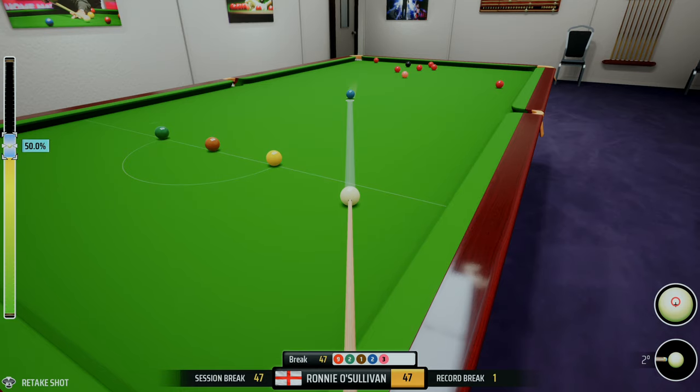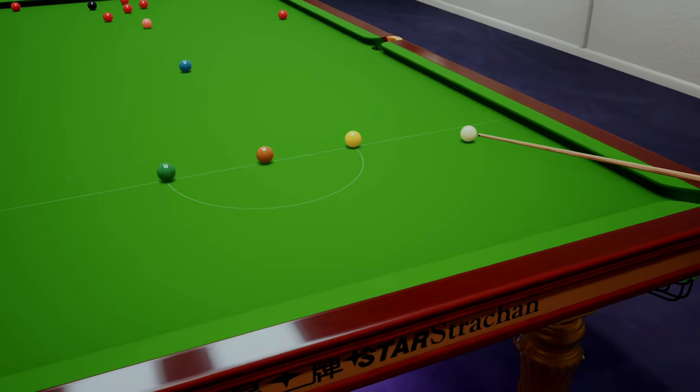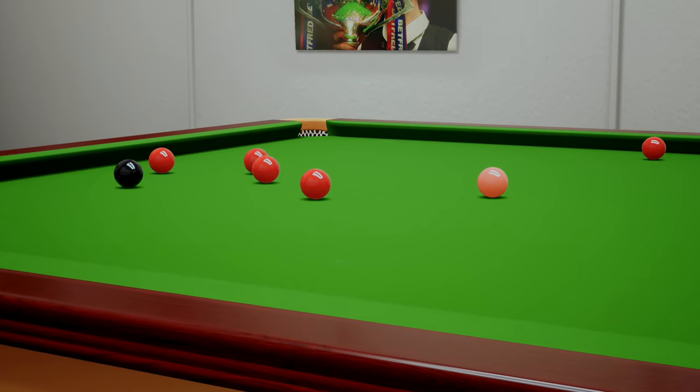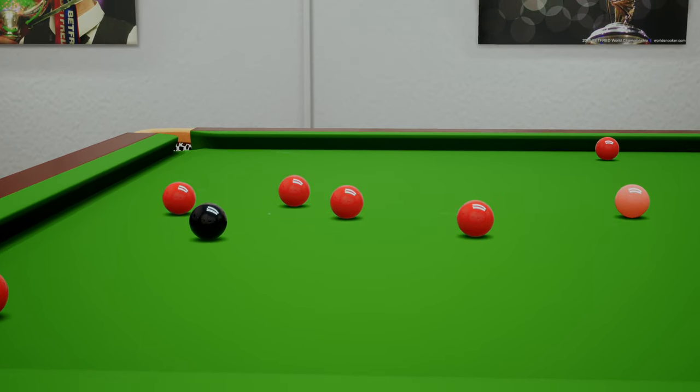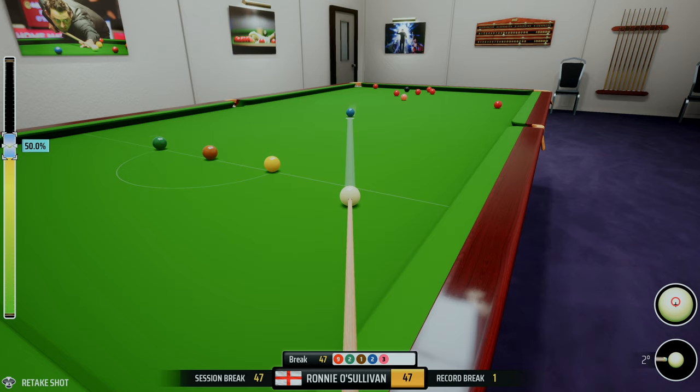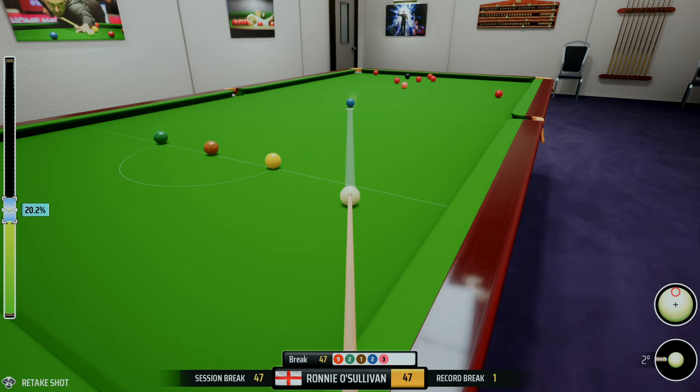Now we're leaving ourselves in a position where we have only one red to get onto, and to get onto it we need to be getting into this position, or if anything we'd need to roll past to be able to get into this position. The trouble is I think the angle might be okay. We'll play with top — that should reach the pocket based on the top on the ball, but I don't know if it's far enough to get to that red. Worst case we end up in a position where we have to play safe on our next shot. We'll play at 20.